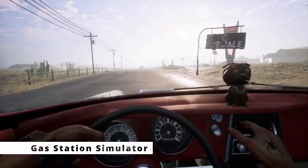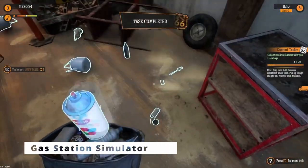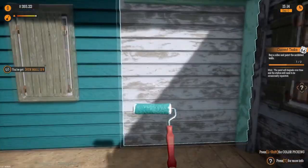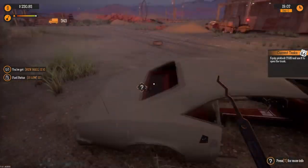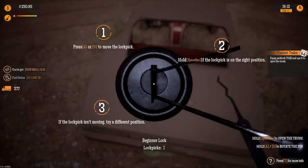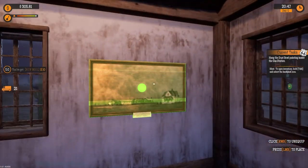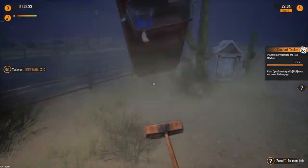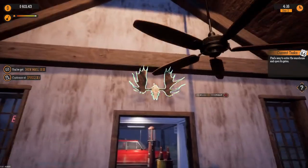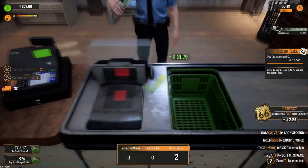In Gas Station Simulator, players embark on the journey of revitalizing an abandoned gas station, a project entrusted to them by their uncle. The initial tasks involve clearing piles of debris and restoring dilapidated structures. As vintage cars pull in for fuel, players gradually refurbish storage facilities and establish a convenience store. Transitioning to more extensive renovations, players hop onto tractors to carve out parking spaces and enhance the service station. Maintaining cleanliness and customer satisfaction becomes paramount, with parameters tracking the tidiness of the premises and the establishment's rating.